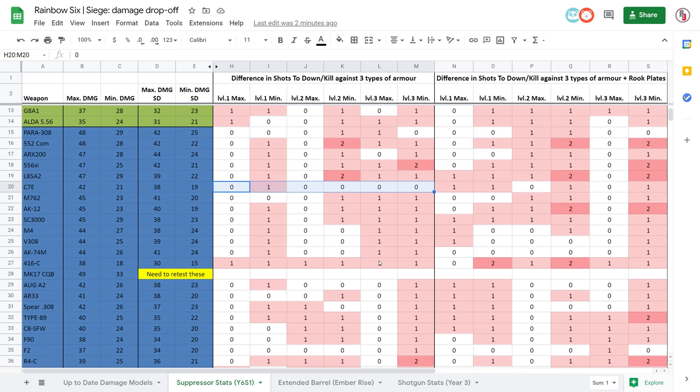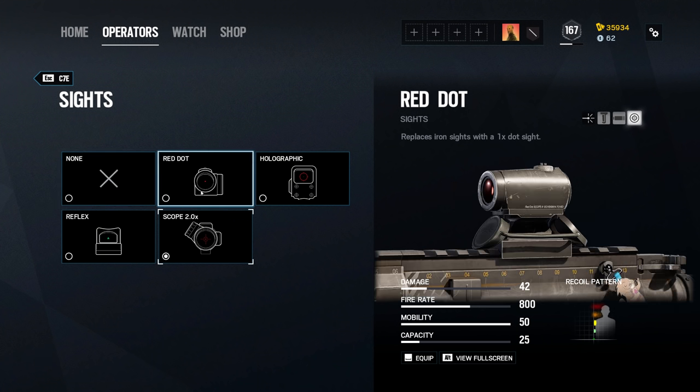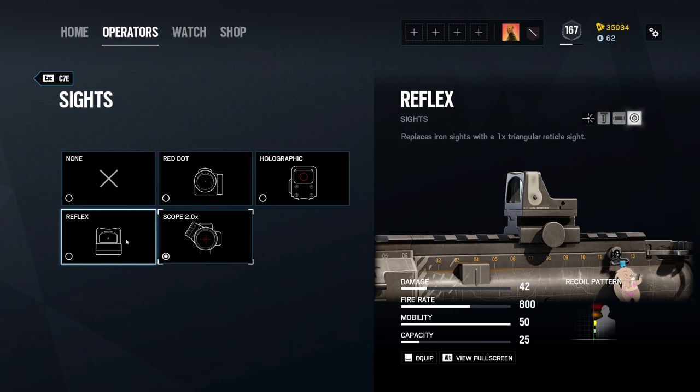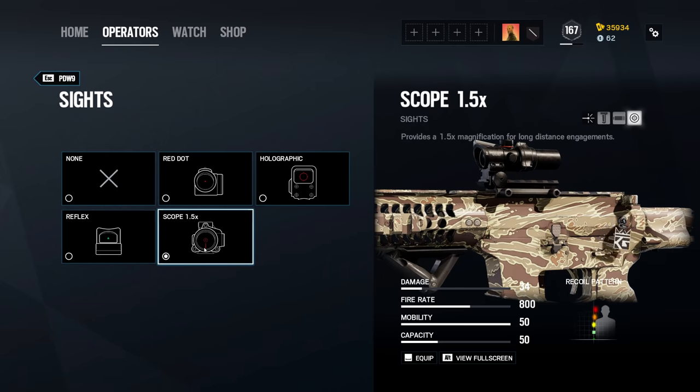Now that scopes have apparently become a balancing tool, it's also worth mentioning that both guns have access to the three standard 1x scopes, while the C7 also lets you attach the 2x, and the PDW is limited to the 1.5x. If you have a strong preference one way or the other, that might also be worth considering.